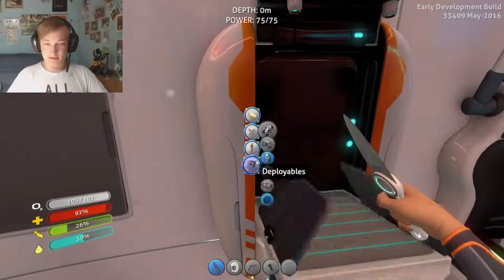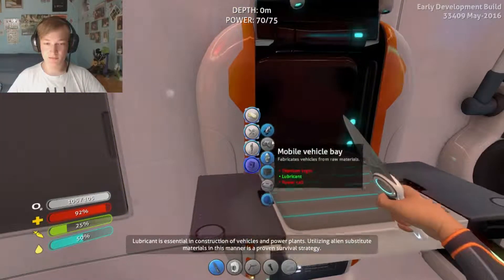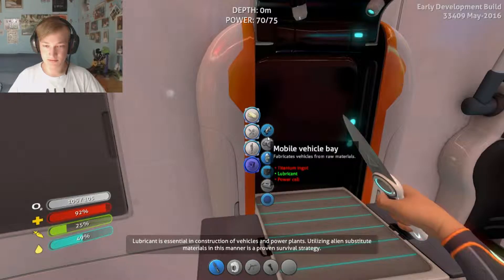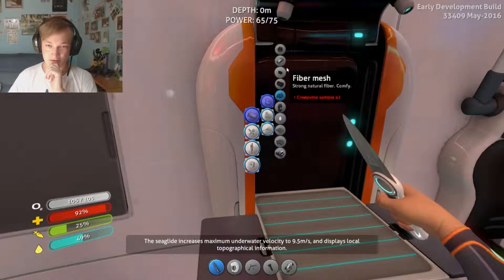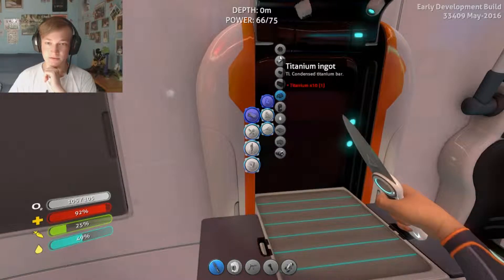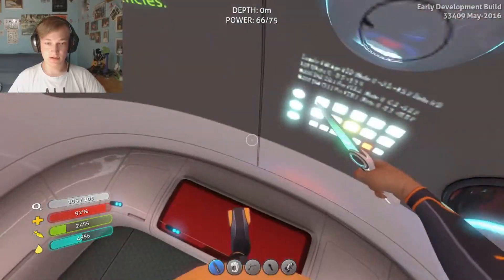Let's make the thing. Now we got enough for the sea glide. Titanium. Power cell. Okay, we gonna make that now. What's this - titanium ingot. Ten titanium? Really? Oh my god, that's a lot.